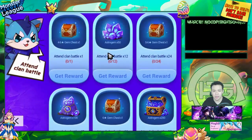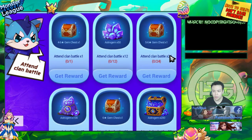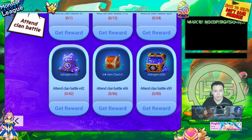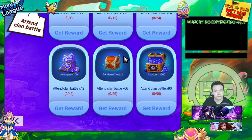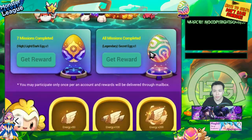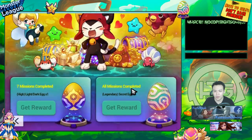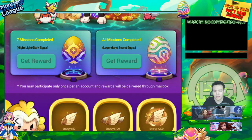The hard one is Clan Battle, because you have to do it 90 times. You can only do 6 a day, so that's 90 divided by 6 = 15 days. So it takes 15 days to do this. If you miss 3 days, you're screwed. Make sure to send your friend gifts, because if you miss 2 days you won't be able to get the Legendary Egg. So make sure you begin now.